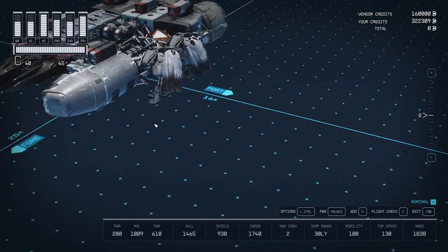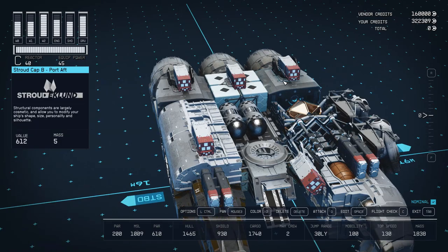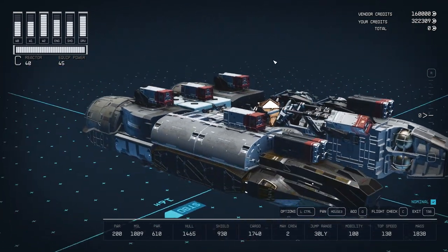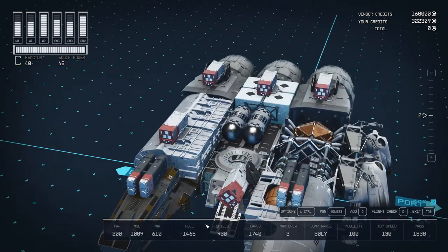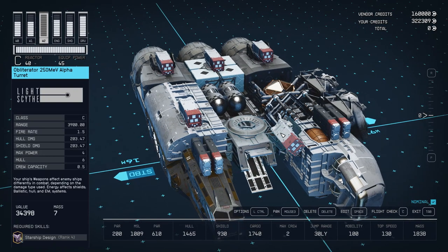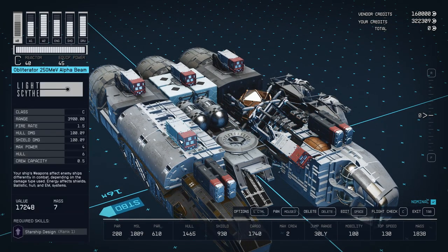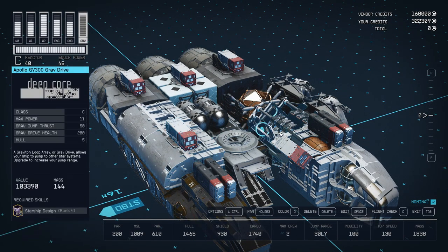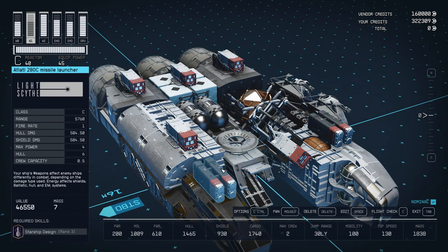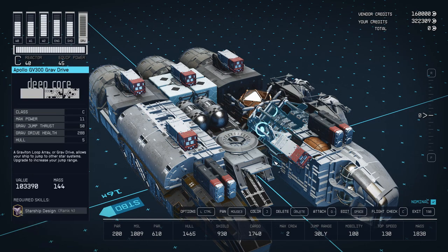My ship has three of those turrets. As you've seen from all the gameplay, the turrets are doing almost all the work. I barely have time to shoot a missile or fire the Alpha Beams. So I could just get rid of the missile launchers and manual fire Alpha Beams and have a ship full of turrets — and I would be totally fine.